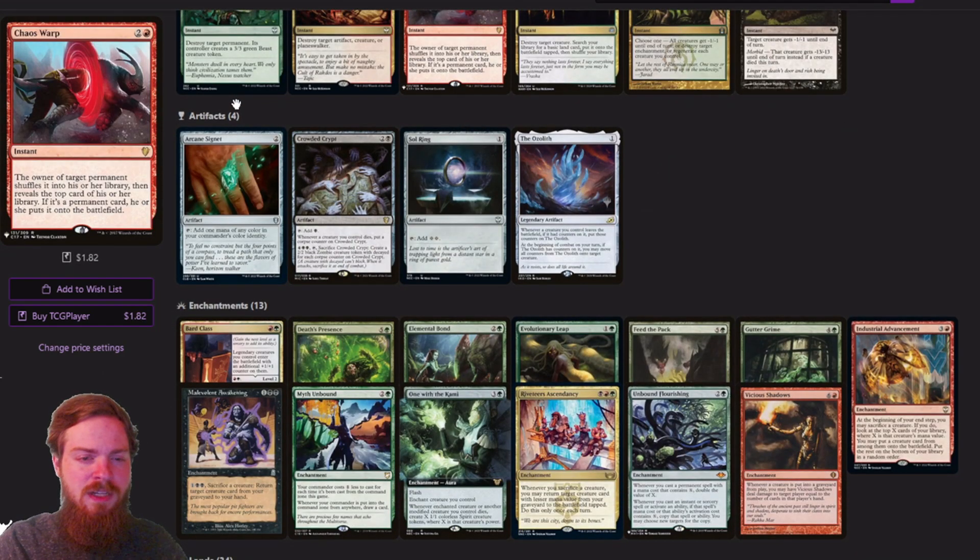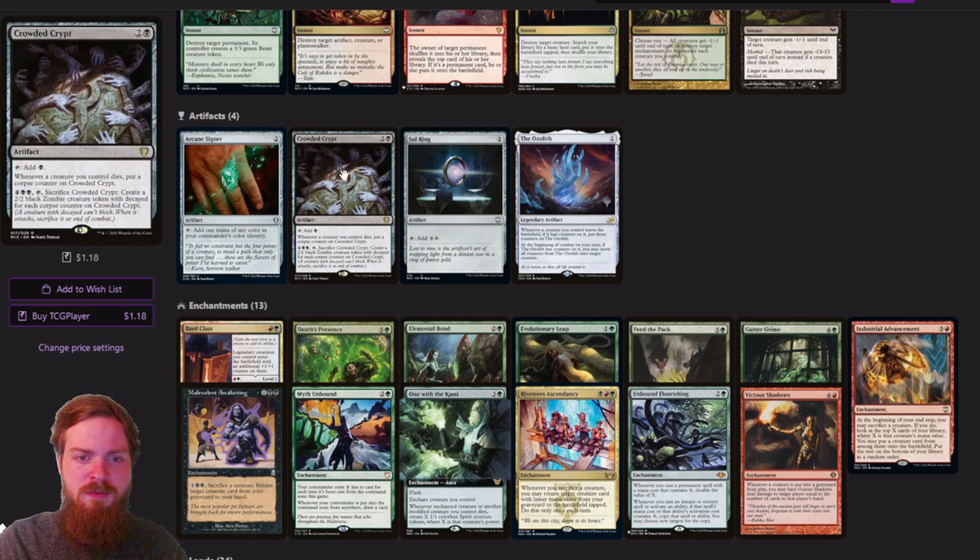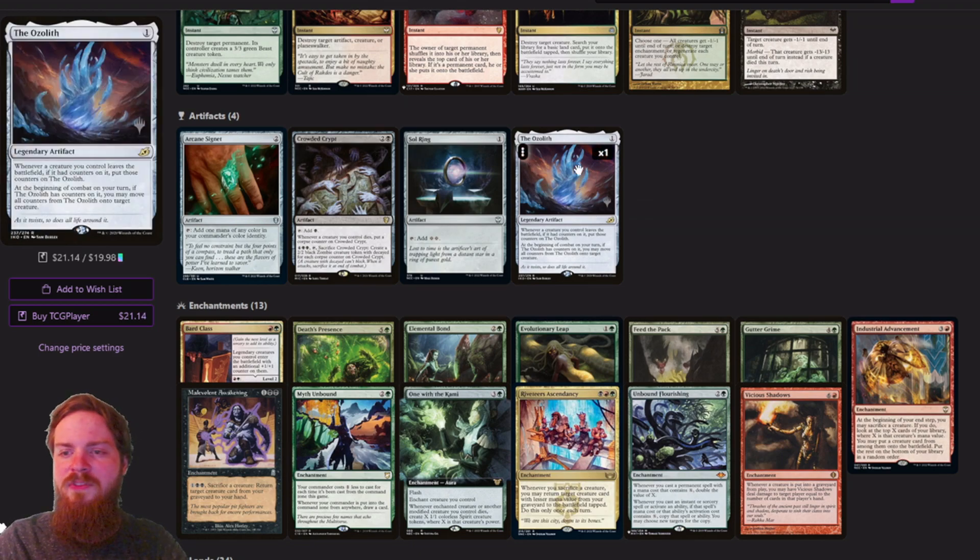The artifacts are also pretty straightforward — just a few ramp spells. I thought it would be a cool place to put Crowded Crypt: whenever a creature you control dies, put a corpse counter on it, and then you can sacrifice it to make a 2/2 black Zombie for each counter on it. So as you're playing the game regularly, you accrue counters on your Crowded Crypt and get that extra late-game value. We've also got the Ozolith to take advantage of the counter strategy.